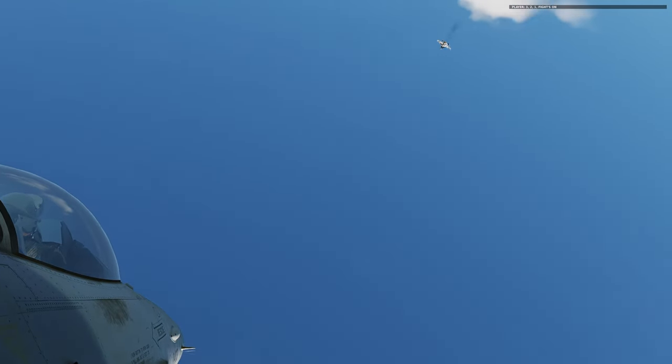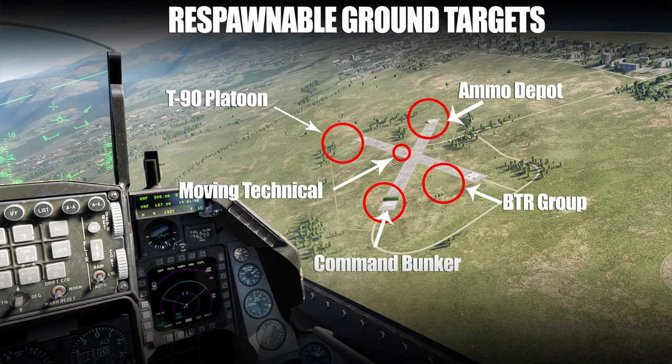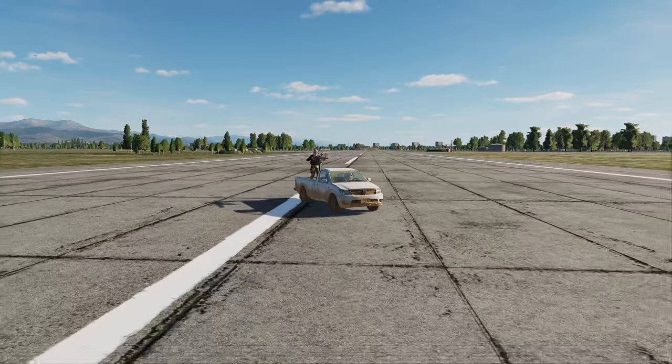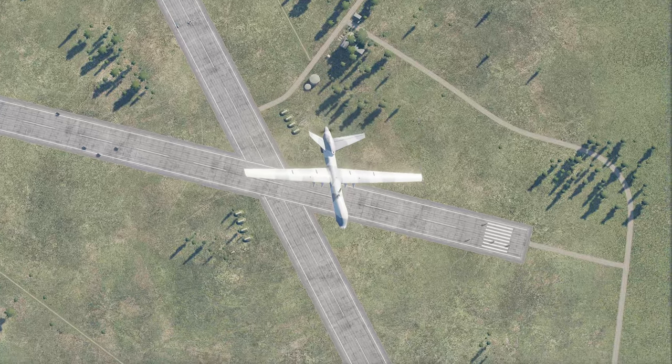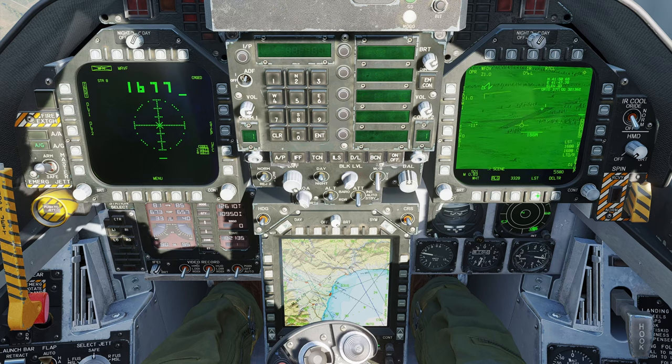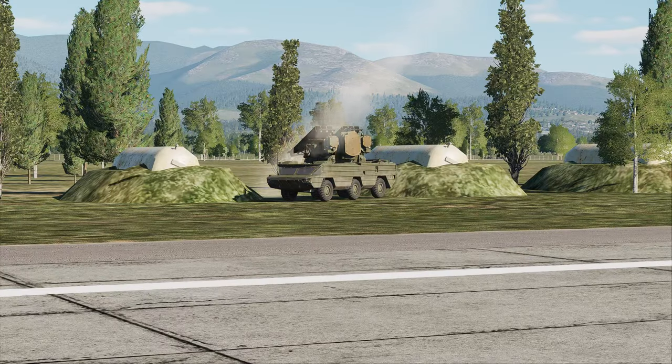In the air-to-ground realm, you can practice employing against a variety of respawnable targets, moving and stationary. In addition to the standard in-game JTAC, this mission also features a moving target that's continuously lazed by an orbiting drone, enabling you to practice using laser-guided weaponry and laser search modes. A variety of surface-to-air threats can also be spawned at the player's whim, allowing for threat reaction training and employing SEAD and DEAD tactics.